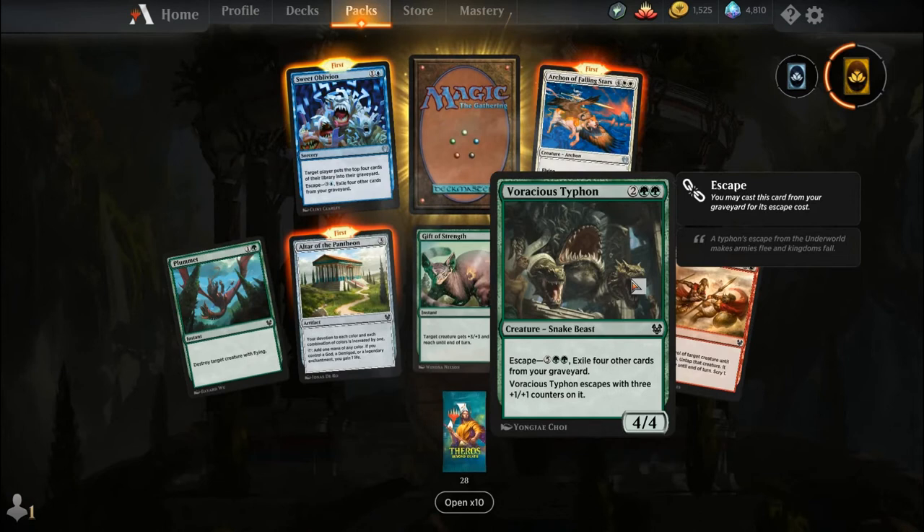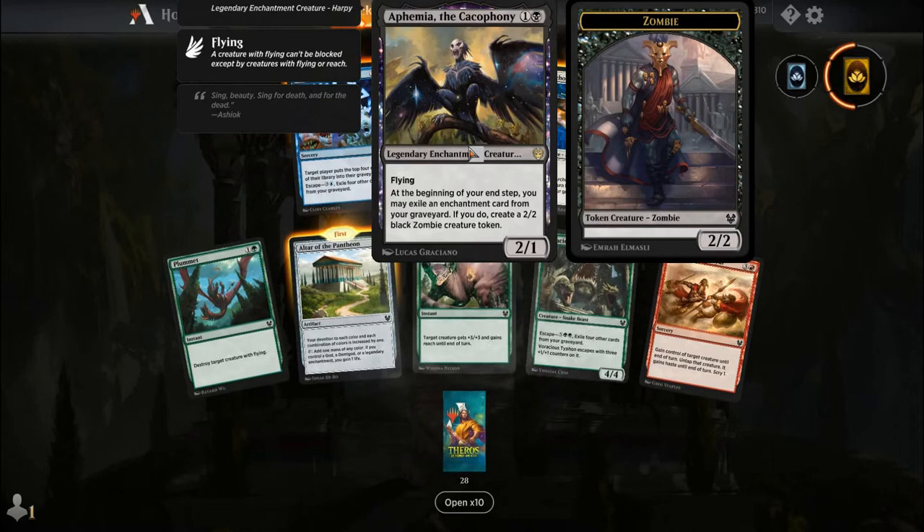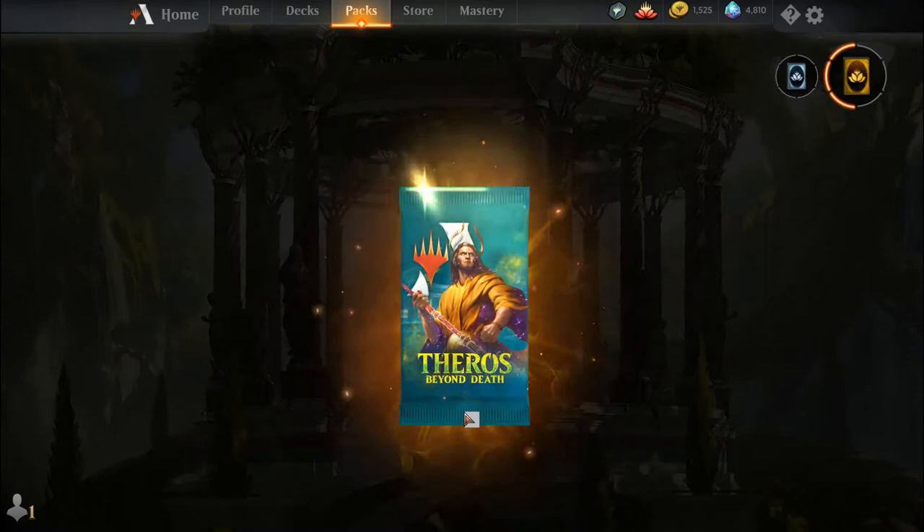Plummet, Altar of the Pantheon, Gift of Strength, Voracious Typhoon, Portent of Betrayal, Sweet Oblivion, Archon of Falling Stars, and our rare is Athreos, Shroud-Veiled. For one and a black, you get a 2-1 legendary enchantment creature Harpy with Flying. At the beginning of your end step, you may exile an enchantment card from your graveyard; if you do, create a 2-2 black zombie creature token.